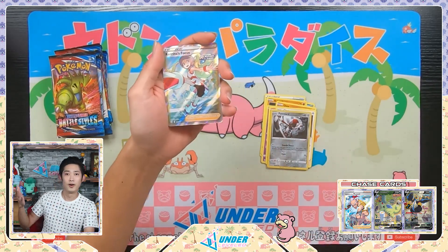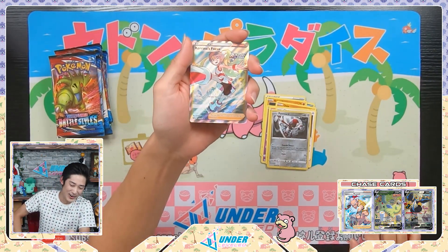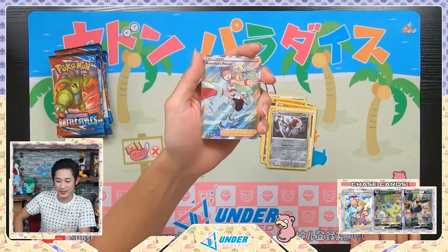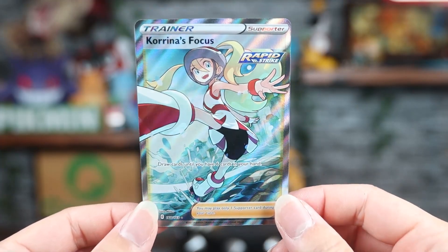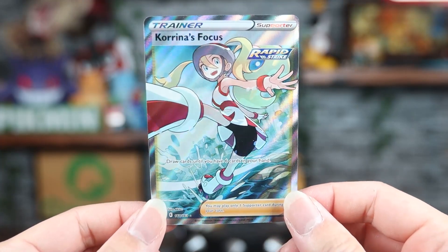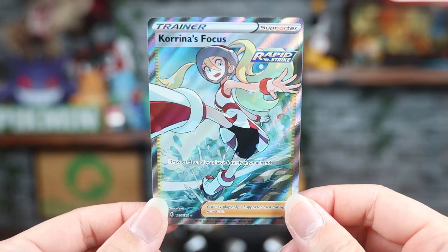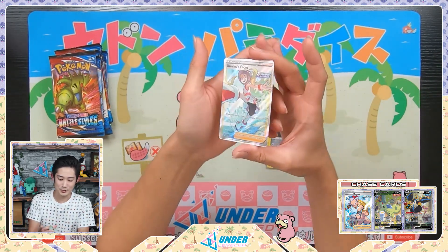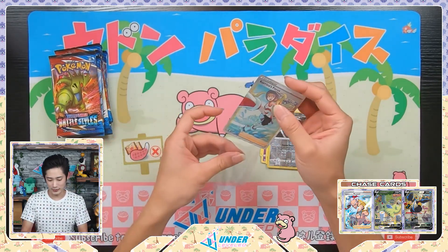First blue pack — let's see how these pull rates are. Reverse holo and wow — right off the bat, Karina's Focus full art! Full art trainer on the first pack, that is amazing. Rapid Strike might be the way to go — that looks awesome. That is a great pull for the first pack.